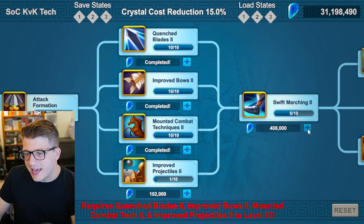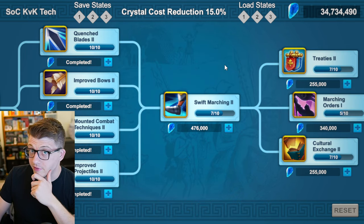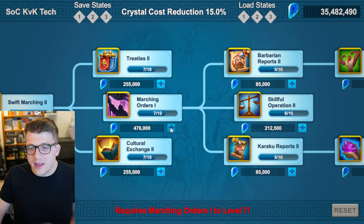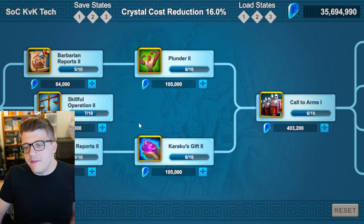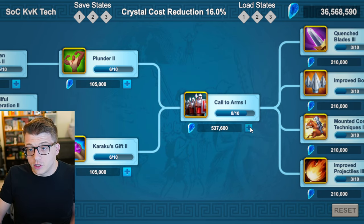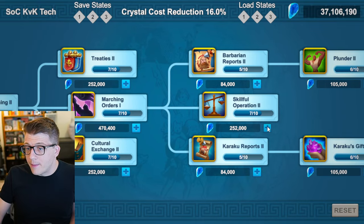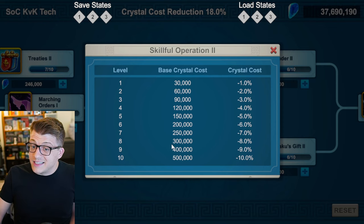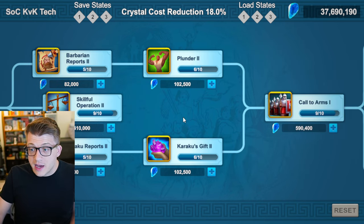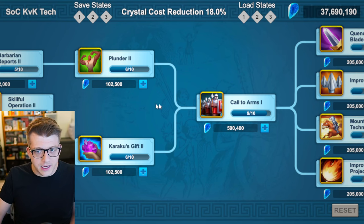Since we can't move forward with Swift Marching Two without siege maxed, go ahead and max it out. Then bring Swift Marching Two up to seven. For Call to Arms, you need Skillful Operation Two to seven, and to get that you need Marching Orders One to seven — no choice but to do it. Bring it up to seven. From there you have two choices: if you're about to do some PVP, bring Call to Arms One as high as you can. If you have days until your next fight, you could bring Skillful Operation up to level nine first — though those last two levels cost 700,000 crystals for a 2% crystal cost reduction, which is a lot. If you have breathing room it's worth it since it makes Call to Arms cheaper, but if fighting soon, just bite the bullet and go all in on Call to Arms.